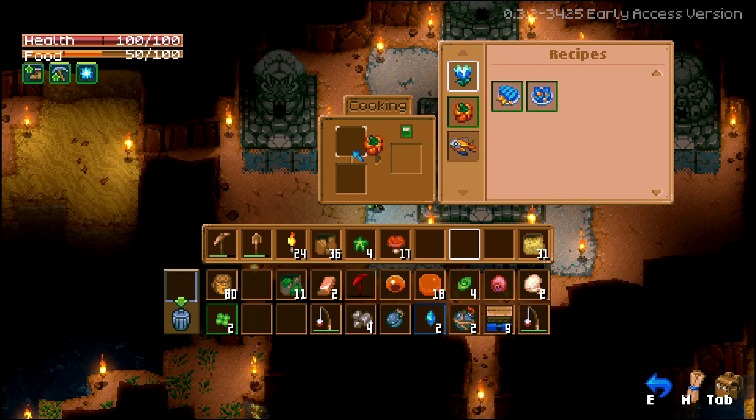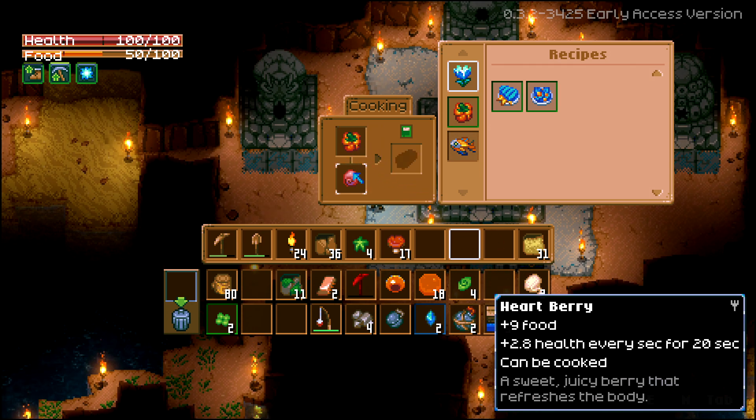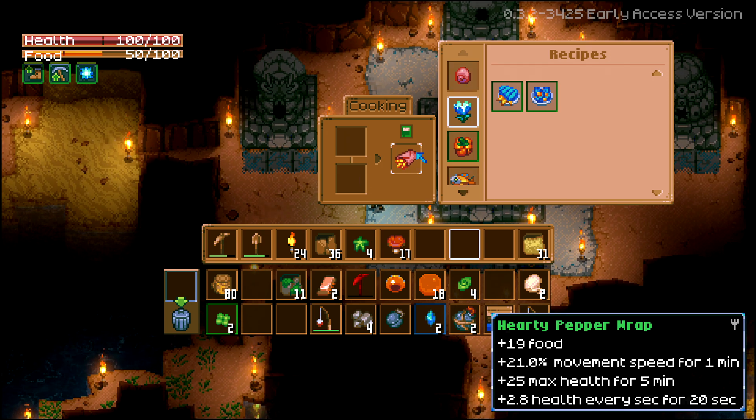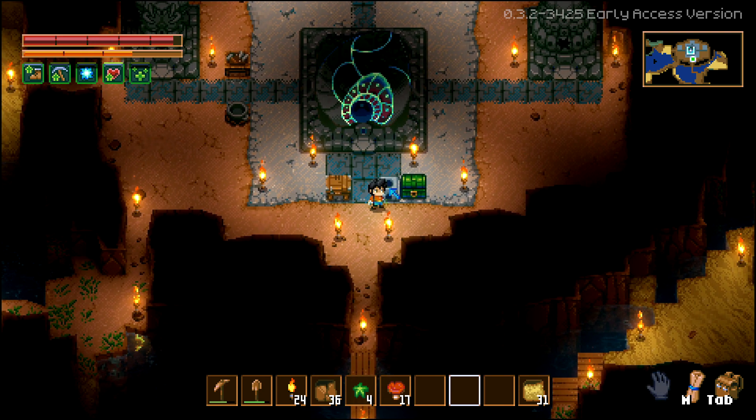What else can we make? Let's do the bomb pepper and the heartberry — we got a 'hearty pepper wrap.' Kind of looks like a taco! Sweet, we got our food meter filled up. The next thing I want to try is the copper hoe, because I want to investigate farming.